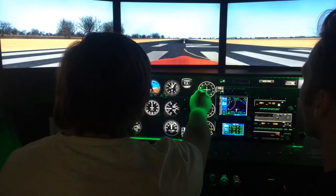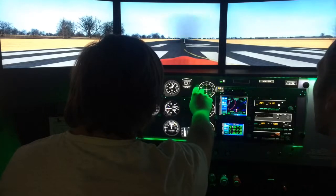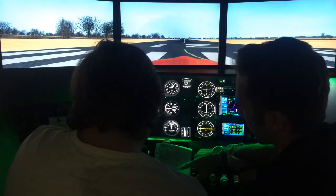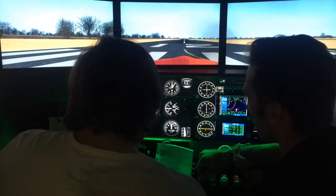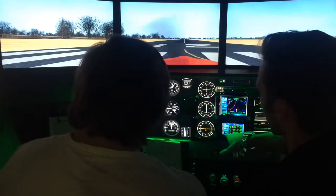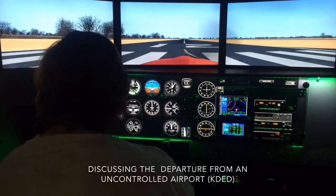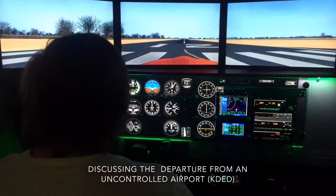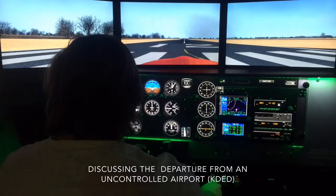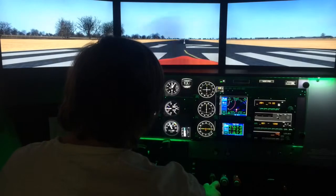What else could we set? We could set the course to find the approach course, and that is 070. We can also use NAV 2 for a backup. The NAV 1 has the ILS for Daytona; NAV 2 we can go ahead and use for cross-referencing. We are located on runway 12, flying a southeast heading out of DeLand, and then we will go for a left turn. I will give you vectors. You also have your map here for reference.